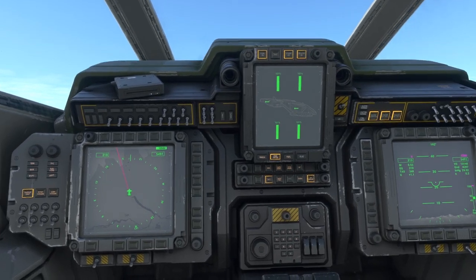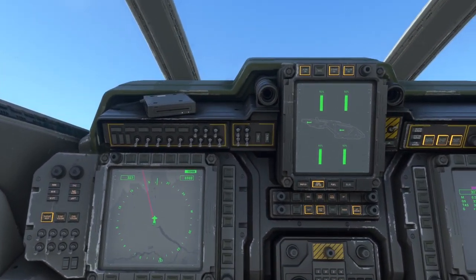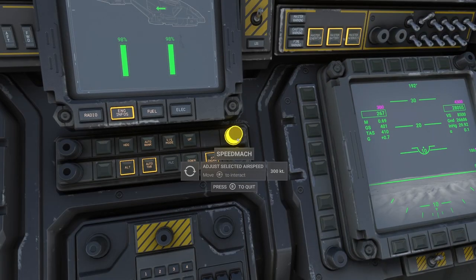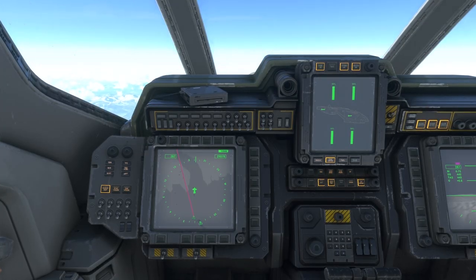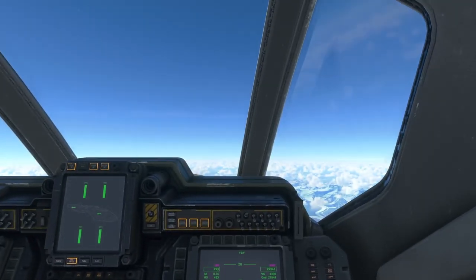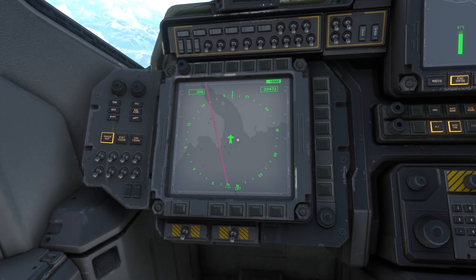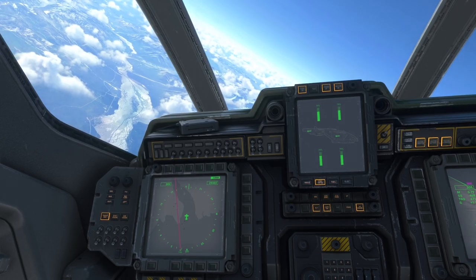Now I'm going to put the auto throttle on just to manage our speed for us, and I'm going to take this right down to 300. Once we're at that speed, we can hit our hotkey that we set up earlier — which for me was right stick and down. And now you can see the aircraft is already starting to turn. It will now follow our flight plan that we put in. So now autopilot is finally working properly in this aircraft.